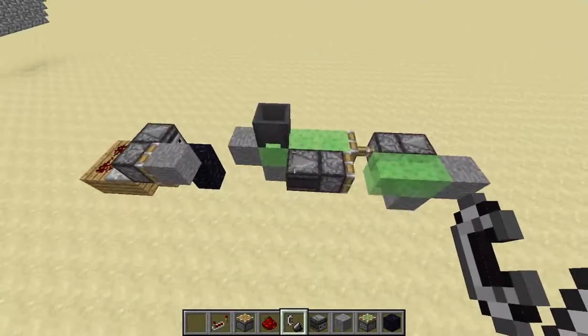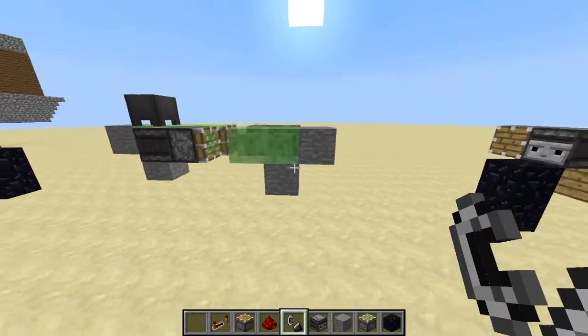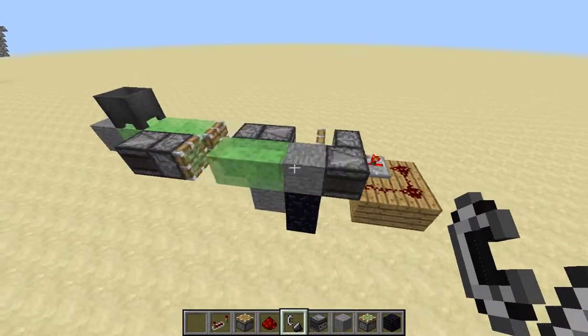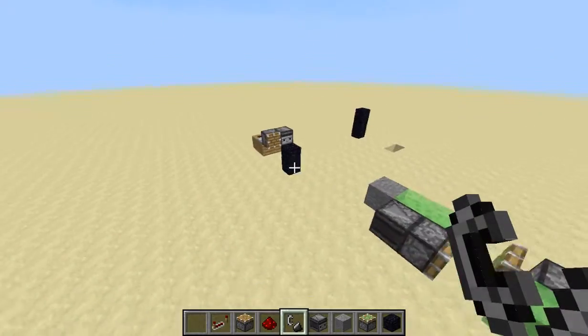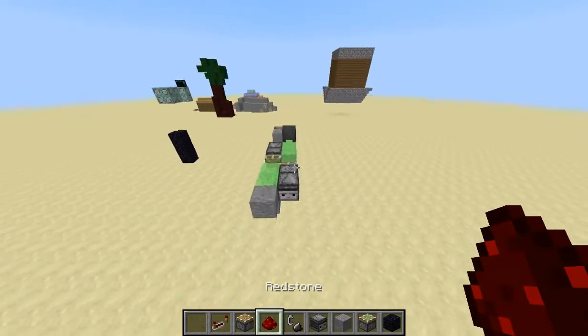All you have to do is ignite it right there, and it will travel along — you can make it go as far as you want — and it will ignite afterwards, and the piston will come out, giving this observer an update.